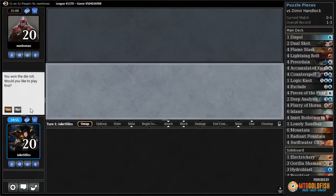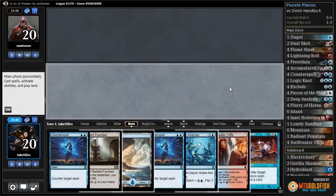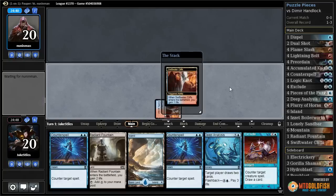Match five on the play. This hand is keepable — turn one Swiftwater Cliffs into turn two Counterspell. Play the Cliffs, pass the turn.